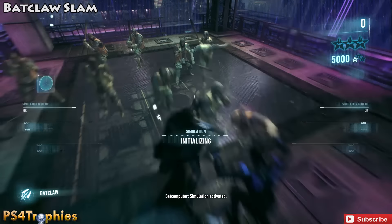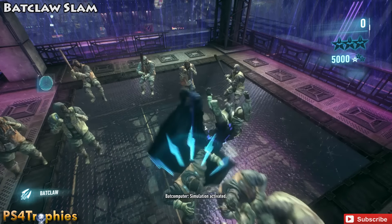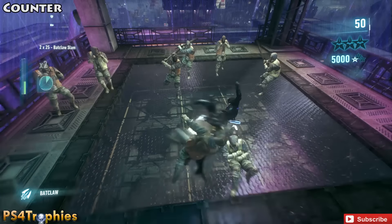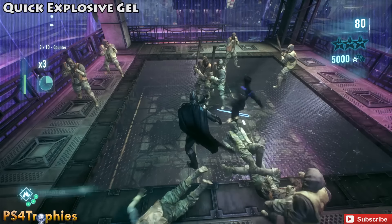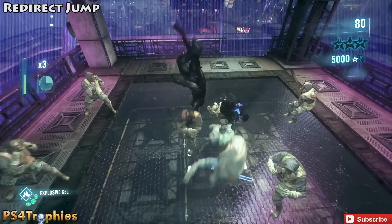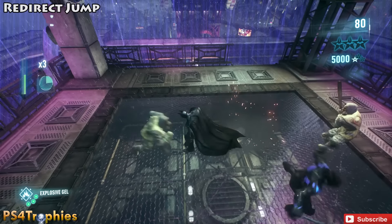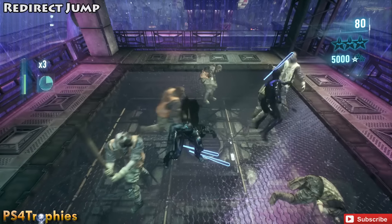At the very beginning I did a back claw slam, and then from the back claw slam I went straight to a counter. Then I did a quick explosive gel, which is L2 and square. And then I start my jump — this is where I start looking at my notes, just keeping jumping around until I see what I can do.